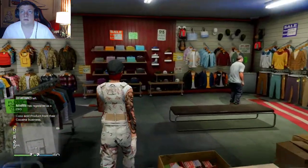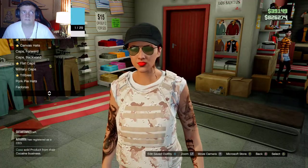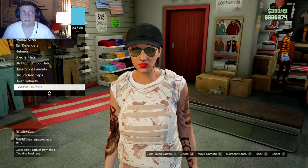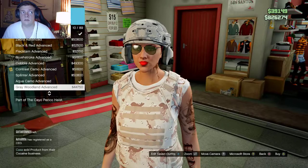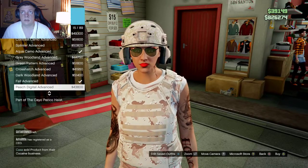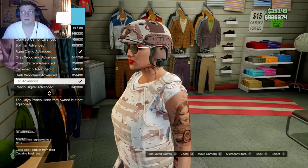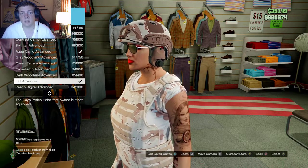Now we go over to where the hats and masks are. Scroll all the way down until you see combat helmets. You want this one here — the fall advanced combat helmet. It looks like a modern-day military helmet. It'll be number 14 out of 89 on the list.